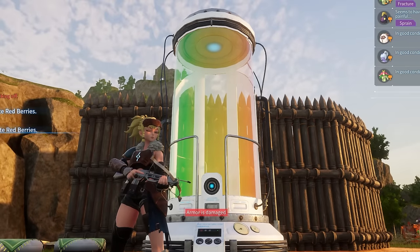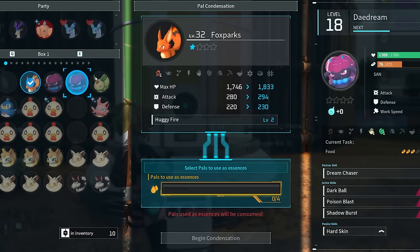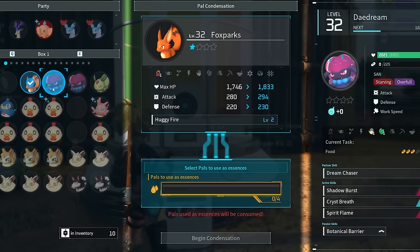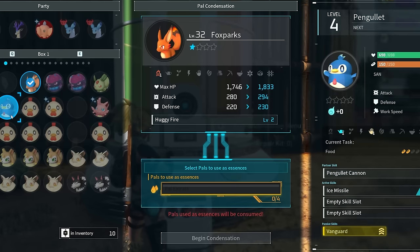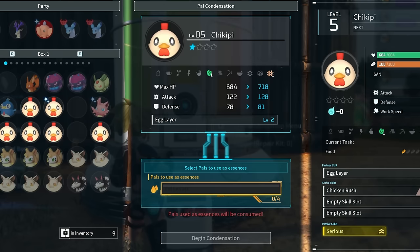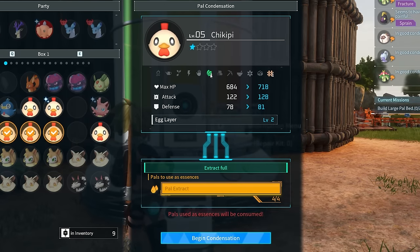The next big thing is using the condenser. You can come here and take a Foxpark, which normally has level one kindling, and keep combining it until it has level two kindling. Likewise, if you grab a pal that has level two kindling, you can up it to level three. That will work for any of the trades in here — just pick one and keep adding to it until you level it up.